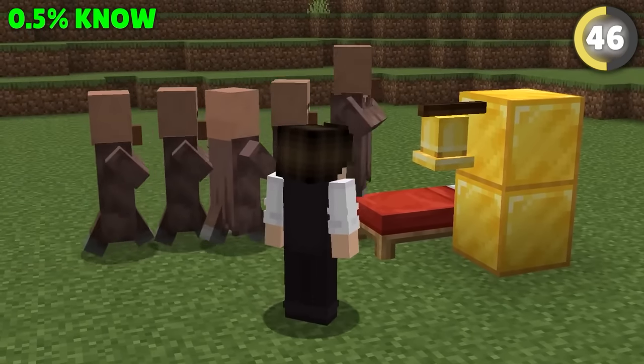Sometimes a regular fuse of TNT just isn't long enough to get you to safety. So if that's the case, try crouching and setting the block on fire instead. Instead of instantly lighting, it'll burn for a bit before lighting.